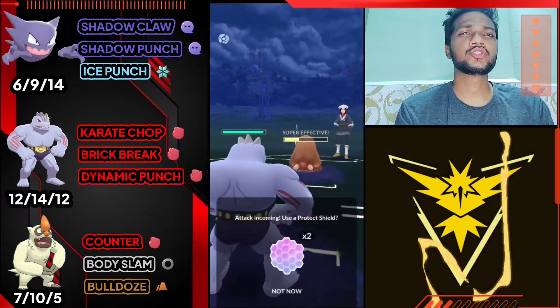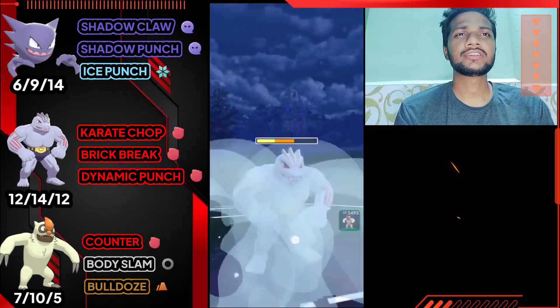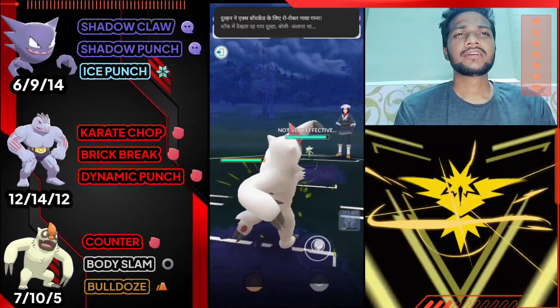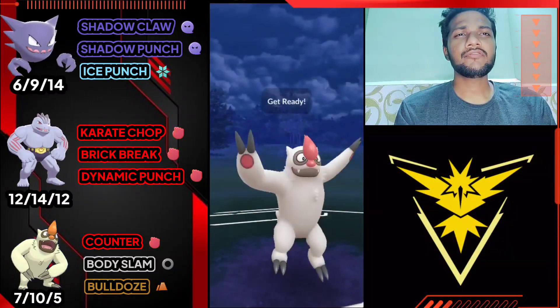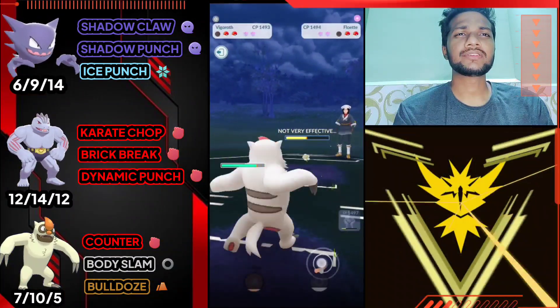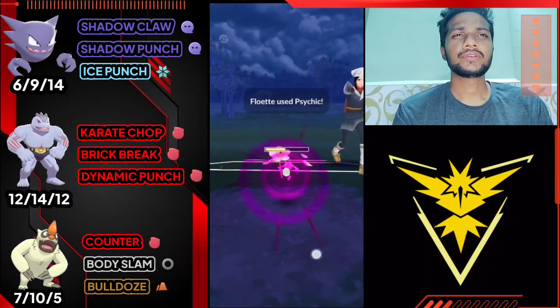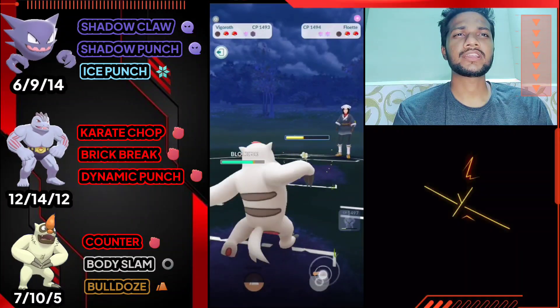If we switch to Golbat, let's switch to our Vgrowth instead. It's Avalanche, and he switched to Fluorite, so bring out our Vgrowth and use Body Slam. Neutral amount of damage - I'm gonna use my shield. I have to take him out; use Psychic. Psychic does neutral damage on Vgrowth.